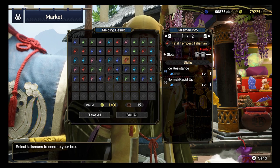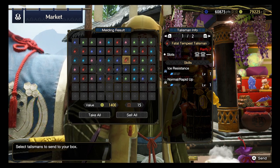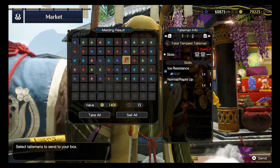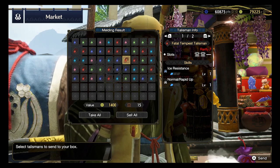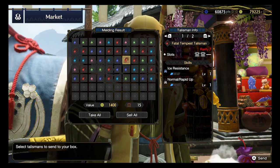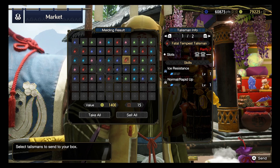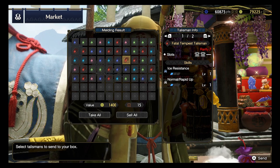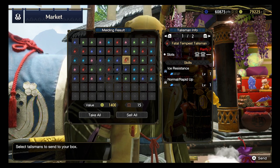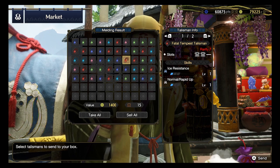Rarity 7: Ice Resistance and Normal/Rapid Up. I haven't played Bowgun or Bow build so far, so I don't know how Normal Rapid Up is in their build - let me know if you have any experience with those weapons. Nonetheless, two level 1 decoration slots on the Rarity 7 talisman. With those skill choices, not that great. So far our Rank 7 talismans haven't been performing up to standard.